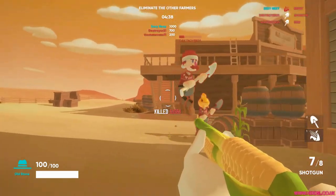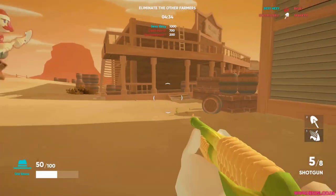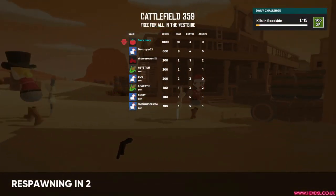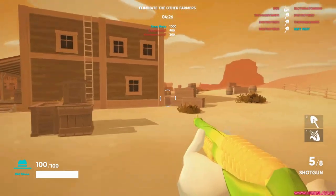It's an online first-person shooter where you use plants that grow in the level as weapons — as ammunition. So if you want to use a shotgun, you have to pull some corn out of the ground, and the corn is a shotgun.